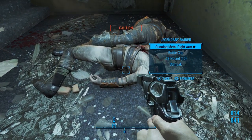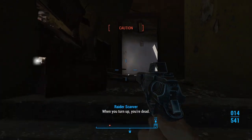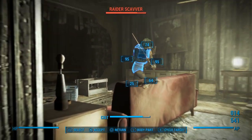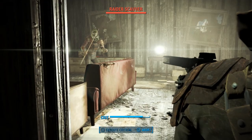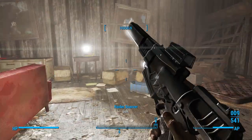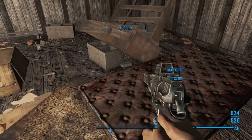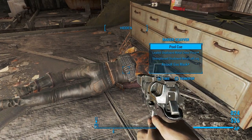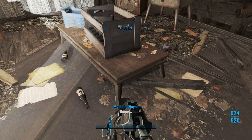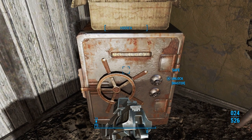Well, at least that went better. He was right though — somebody was sneaking up behind him. When you turn up, you're dead. Is that right? I beg to differ, ma'am. Let's grab the cap stash here, then the stim pack. We could sleep here if we wanted. What we really came in here for is the Grognak. Let's lockpick this safe — it is a master, but my lockpicking skill is almost all the way up.